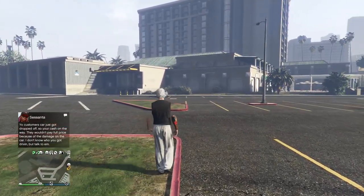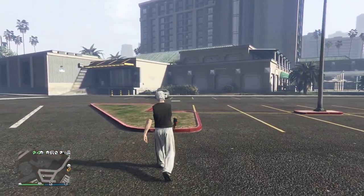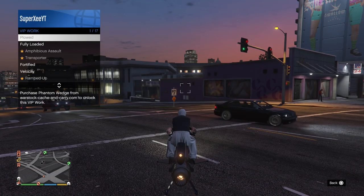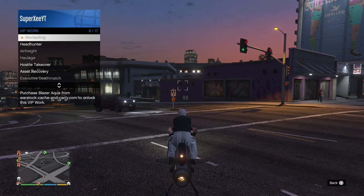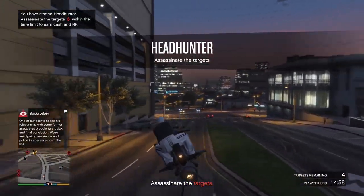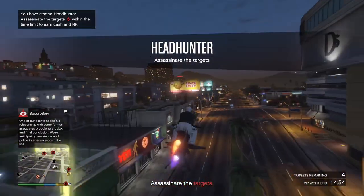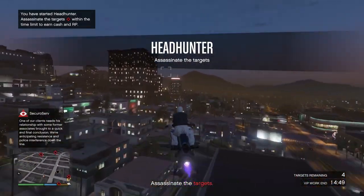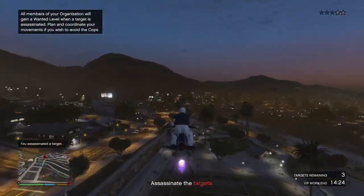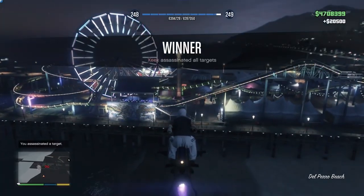There's one more method — a simple one for quick bucks. Start a mission called Headhunter. It's a CEO job, but if you don't have a CEO office you can do it as VIP work by becoming a VIP and selecting Headhunter. All you have to do is eliminate four targets and that's it — it gives you about $20,000 for roughly a one-minute job.